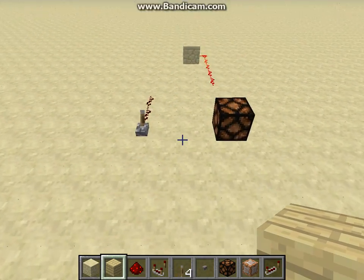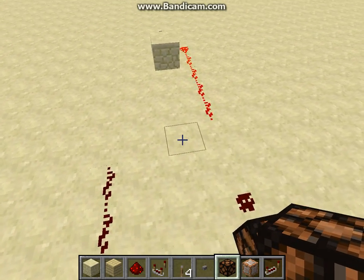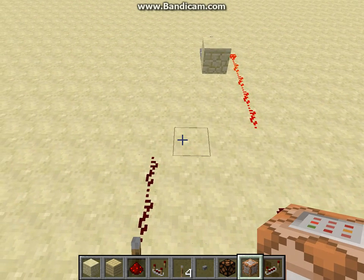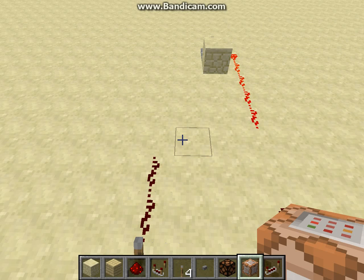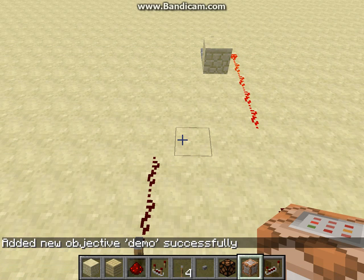So let's build one here really quick. I kind of set up some stuff just to make it quick — I already got the clock and everything. Our first thing we need to do is create an objective. In this one I'll just call it 'demo'. So we go in and the first thing is scoreboard objectives and then add, then our objective name — whatever we want to call it, I'm sure there's a character limit but you can make up whatever you want. This one I'll just do 'demo', and then call it a 'dummy'. I believe that's because it is not actually a reference to a specific player or a team game scoreboard. As you see after entering it, it comes up successfully — basically created it.